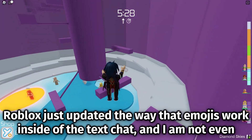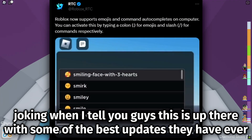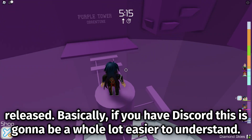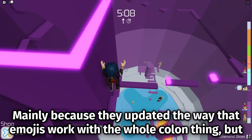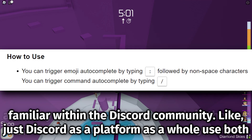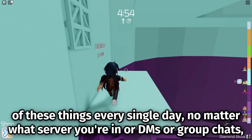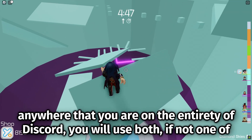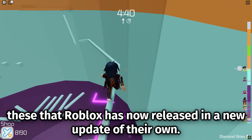Roblox just updated the way emojis work inside of the text chat, and this is up there with some of the best updates they have ever released. Basically, if you have Discord this is going to be a whole lot easier to understand, mainly because they updated the way emojis work with the colon syntax, but also they updated slash commands in the text chat. Both of those things are very familiar within the Discord community, and you use both of these things every single day on Discord no matter what server you are in.